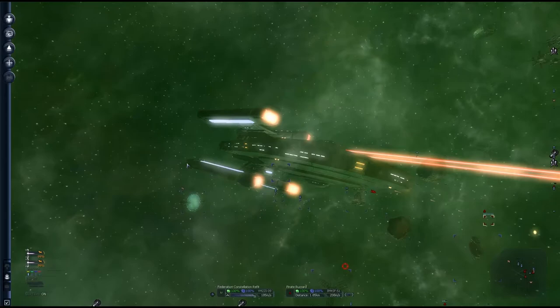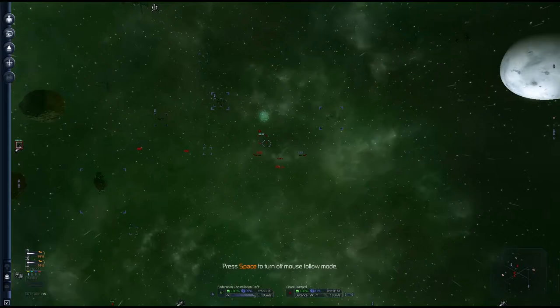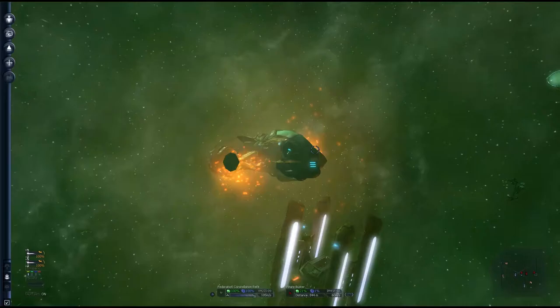It also adds — if you download the bonus pack, and the mod is linked down below — energy weapons to the game that you can buy from various weapon dealers. I got this one in Northern Taladi space. They're great — all the laser weapons are instant, with no travel time to their target. They hit immediately with a good rate of fire.